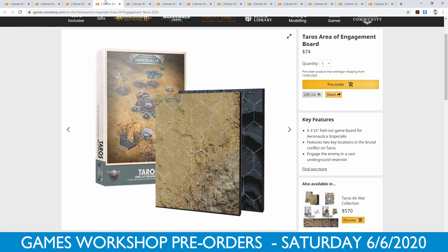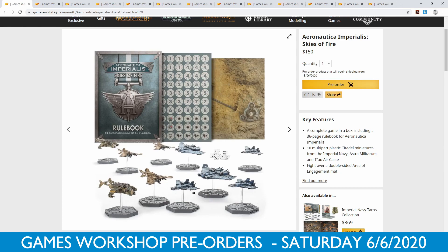We also have $74 for the two boards. These are the two boards that come in the box set. They're three foot by three foot, so they're not small boards. They take up a fair bit of room. It looks like you would get the boards and a whole bunch of fighters in the $150 pack.